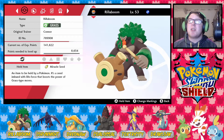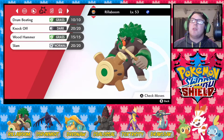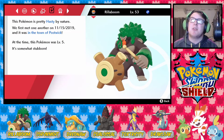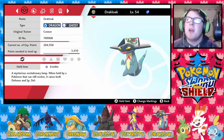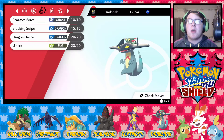Next up we've got Rillaboom, level 53, holding the Miracle Seed with Overgrow, with Drum Beating, Knock Off, Wood Hammer, and Slam — the second of the hasty duo. And last but not least, our newest member to the squad, we've got Drakloak, the pseudo of this game, holding Eviolite, level 54, with Infiltrator. Moves are Reflect Type, Breaking Swipe, Dragon Dance, and U-turn, and it's Gentle nature.